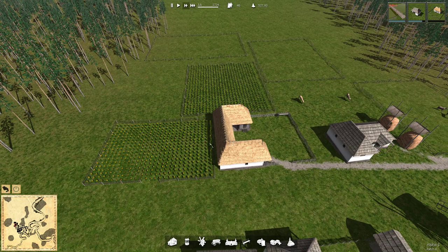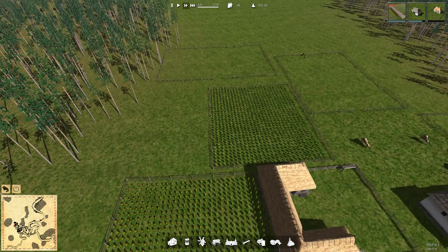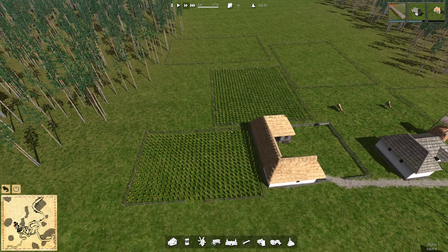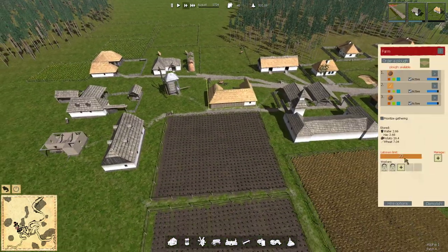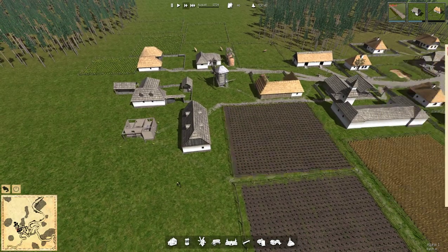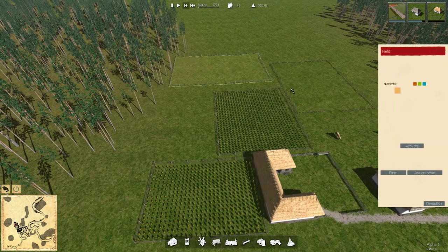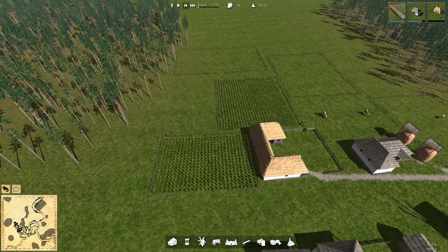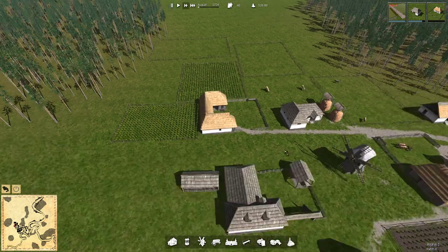We also need to get another plough set up for this farm and we are going to be rotating these fields. So once these sunflower fields are harvested these will go offline for next year. I think they might have just hit harvest time as well - August, it will soon be harvest time. Yeah so next year we'll use these two fields for sunflowers and these two fields will be left fallow so they get a chance to recover because sunflowers use a lot of resources from the field.